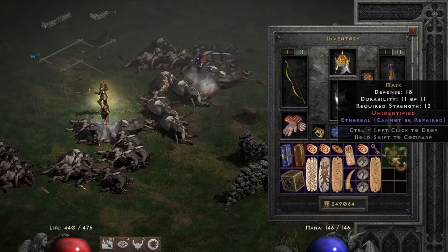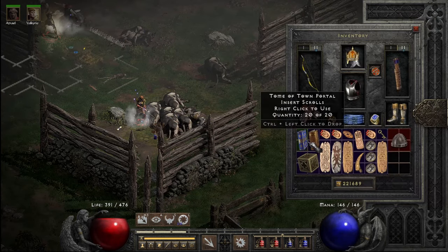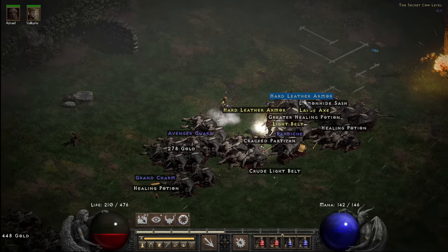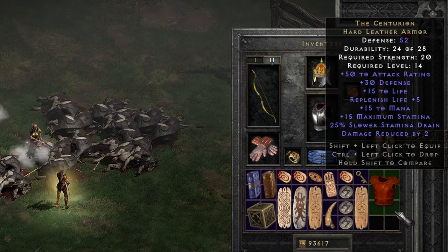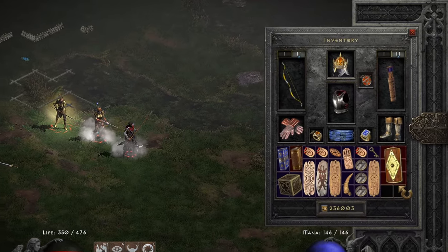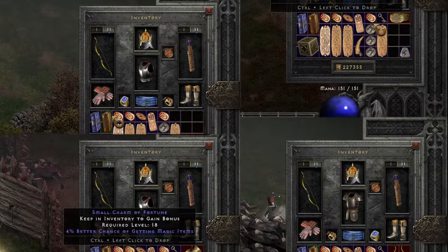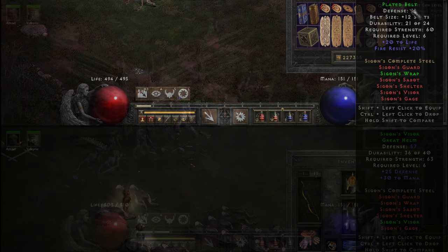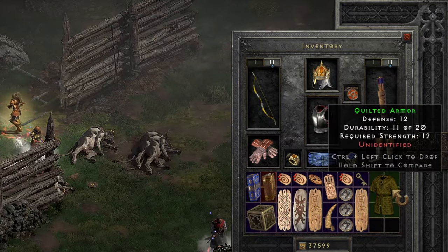The ones worth an upgrade were Face of Horror Mask with its plus strength, Monster Flee, and 10 all res. Tarnhelm Skull Cap for its plus one to all skills and some magic find. And the Centurion Hard Leather for a bit to mana and life and life regen. I also found almost the entirety of Sigan's set, which are all higher quality pieces and combined makes one of the best normal sets. And for some reason, there were tons of Arctic furs to be found, which has some crazy scale defense.